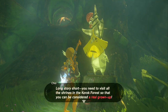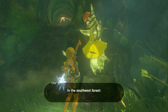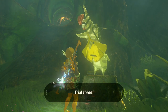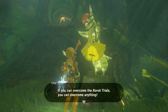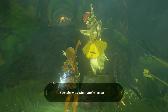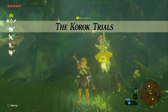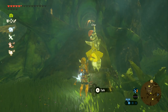"Long story short, you'll need to visit all the shrines in the Korok Forest. Trial 1: in the South West Forest, Trial of the Second Sight. Trial 2: in the North West Forest, the Lost Pilgrimage. Trial 3: in the Eastern Forest, the Test of Wood. If you can overcome the Korok Trials, you can overcome anything. We've also prepared some wonderful prizes for you." And that opens the Korok Trials — three different shrine quests. Now that they're activated, we'll get going on them tomorrow.